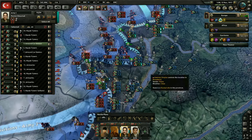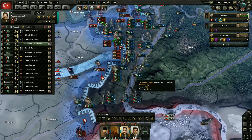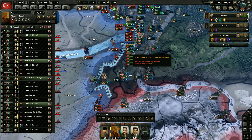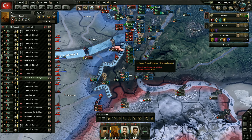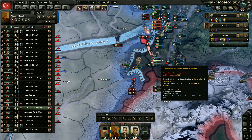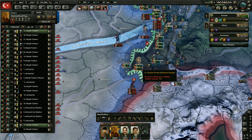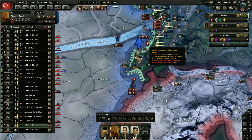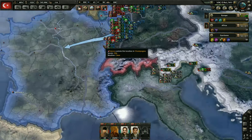Anything else we can do along this front? Maybe pull back some attacks that just aren't going to work — like that one there, just has no chance of working at all. We'll keep attacking here because I really, really want to take that province there, and I feel like we should be able to win there. What if we put another division in there to support? For some reason we're still losing there, unfortunately.